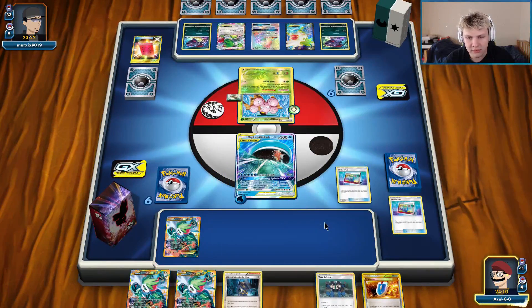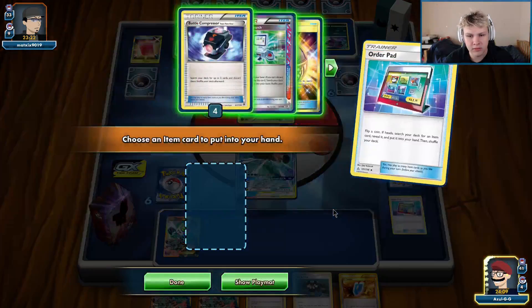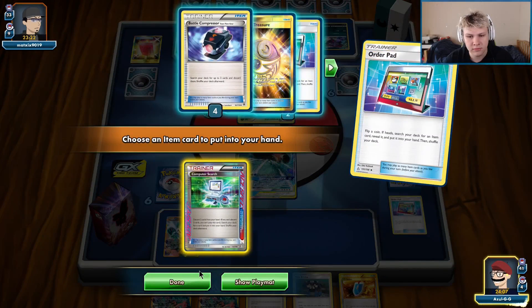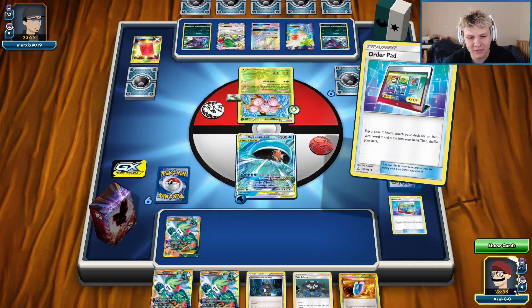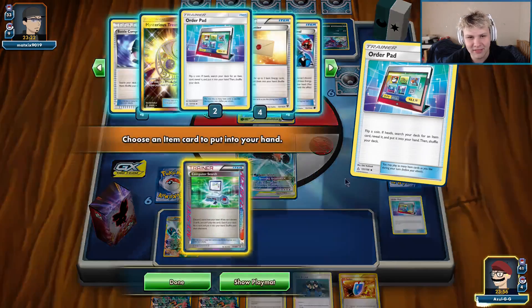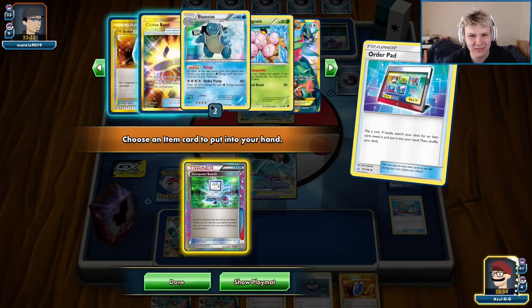This hand stinks. Do we actually have an out here? I don't think we have it with the current hand. Computer Search away those two, Ultra Ball away those two — that doesn't quite get us there. I really should have played that compressor down there for certain.